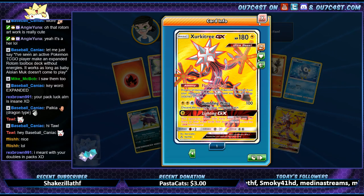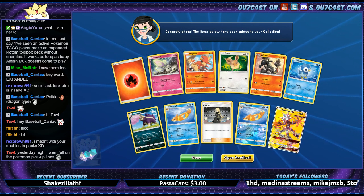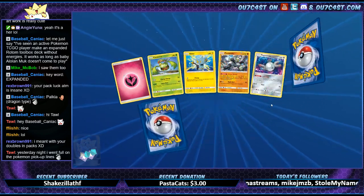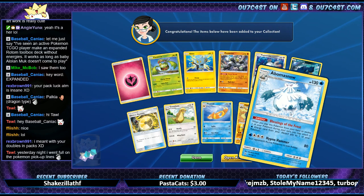I'm getting good pull rates too — GX ratios, I've gotten a lot, more than average. I'd say I'm above average right now for pulls. Plus we got a lot of the Prisms too.